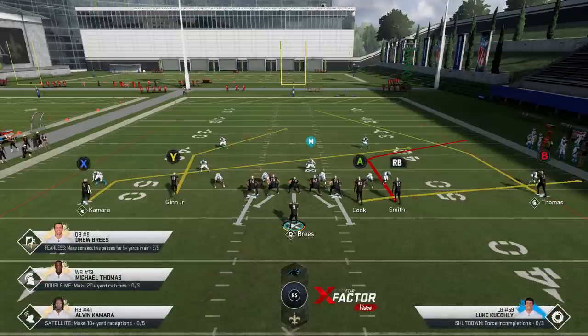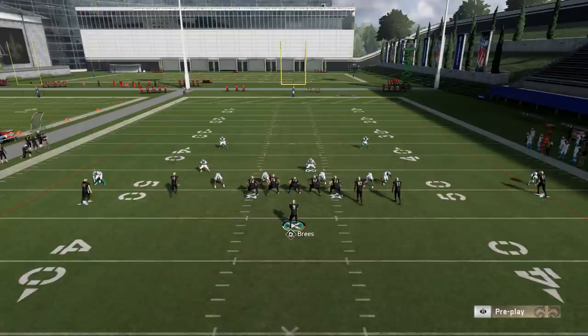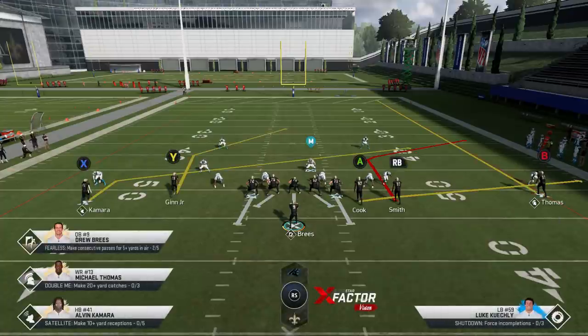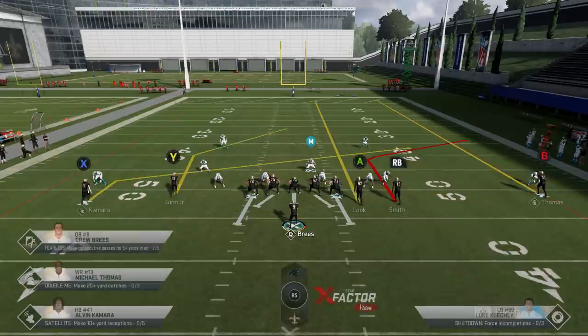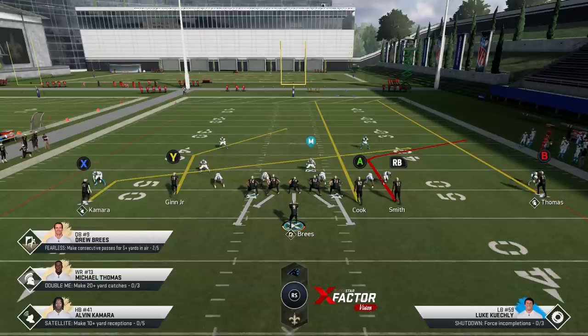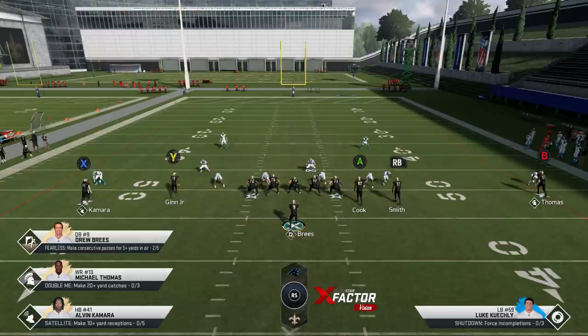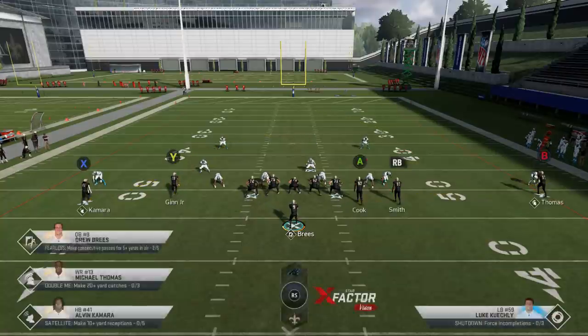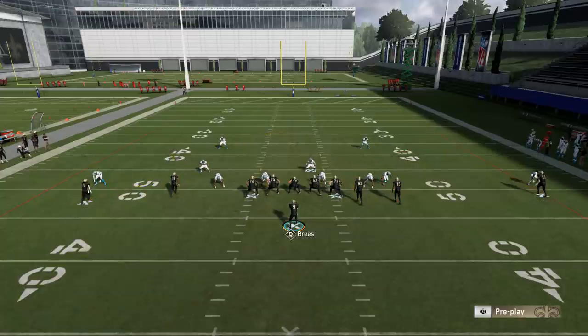I'm typically working on the right side, and what I'm going to do is really just a read. I'm pretty much always going to put the B route on a streak now — that's something I didn't used to do, I used to leave him alone. But if it's a cover three, I want him to pull that corner back. Or if it's a cover four, same thing — any off coverage, I want them to pull that corner back so the RB route can come open underneath it. The original route doesn't really do that as well; a lot of times once he starts slanting in he'll disregard it and it becomes less effective. I also put the A route on a streak quite a bit.